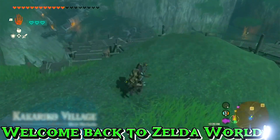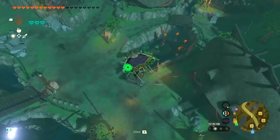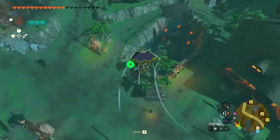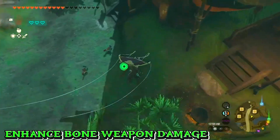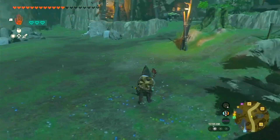Welcome back to Zelda World. In today's guide, we'll uncover the secrets of the Radiant Armor in The Legend of Zelda: Tears of the Kingdom. This unique armor set, known for its ability to ward off stal enemies and enhance bone weapon damage, can be yours with a little help from Kakariko Village. Let's dive in.